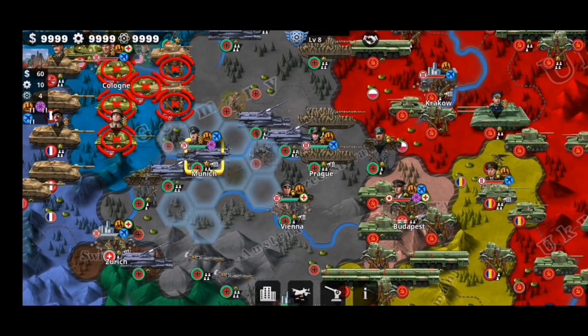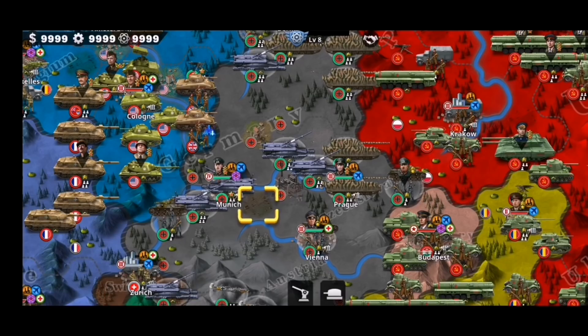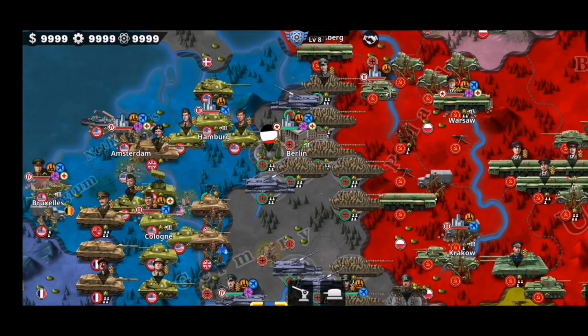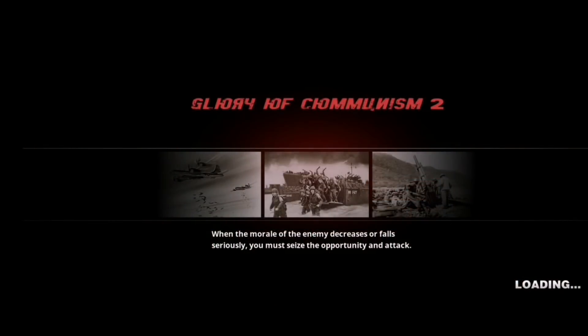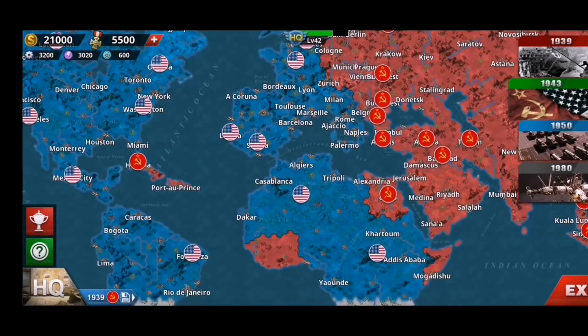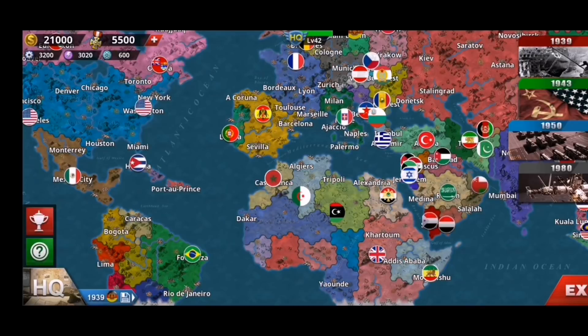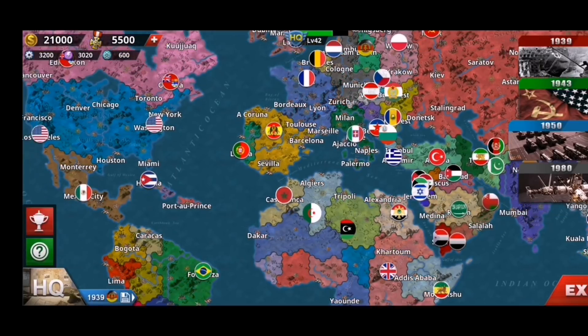This 1945 scenario is basically almost over, but the Germans look like they can actually fight back if you don't play carefully, because they have a lot of good units defending. Moving on to the next scenario — 1943 — but this one is USSR versus USA. It's one of the first World Conqueror 3 scenarios, so it's really cool to see it back in World Conqueror 4.